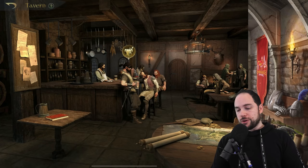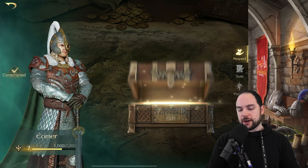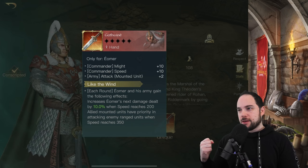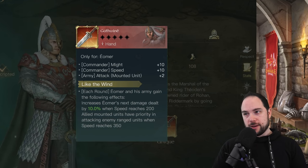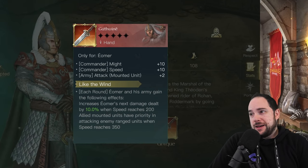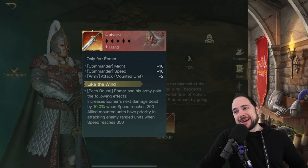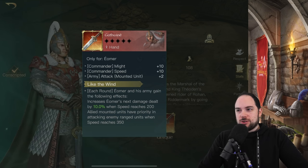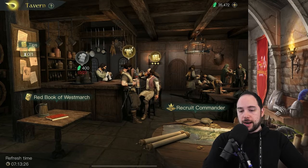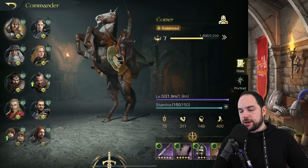In my perfect world I'd get Eomer to the highest levels of loyalty — specifically level 10 — so I could get his weapon. Each round Eomer and his army gain the following: increase Eomer's next damage dealt by 10% when speed reaches 200, and allied mounted units have priority in attacking enemy ranged units when speed reaches 350. My speed is up at around 400, and I could have a Deftness modifier for even more speed on Scout's Mail.